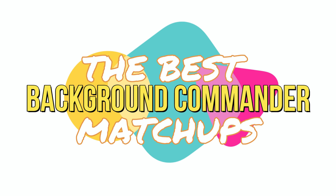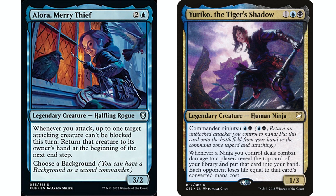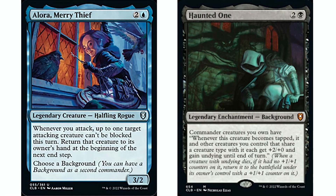Starting out with Allura Mary Thief and Haunted One. Allura Mary Thief is a really great ninja tribal commander if you're looking for another option that isn't Yuriko, which a lot of people wouldn't consider casual. Allura Mary Thief, if you have a black background, makes a great ninja tribal commander — two and a blue, halfling rogue, two/two. Whenever you attack, up to one target attacking creature can't be blocked this turn. That works great with ninjutsu for multiple reasons: it gives you an unblocked creature to ninjutsu in, and if your ninjas are already in play, most have abilities where they want to connect with opponents and then return to hand at the beginning of the next end step — which is exactly what you want to do with ninjas.